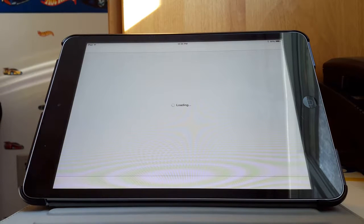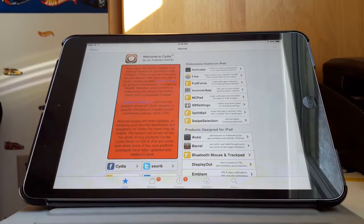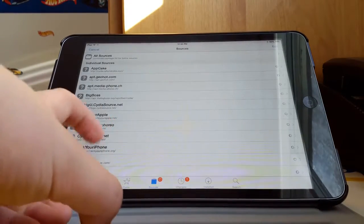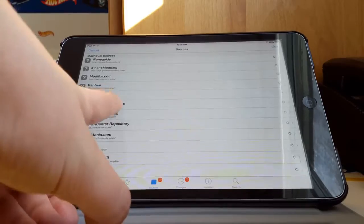Once you're in, go to Cydia — you have to be jailbroken for this of course. I have a video that will show you how to get all of the Cydia sources. Having those sources will enable you to get this tweak.